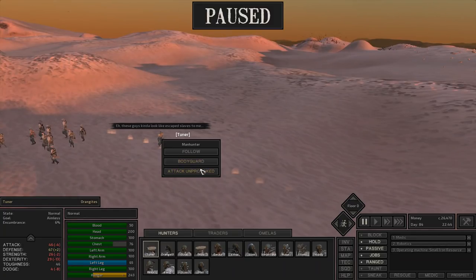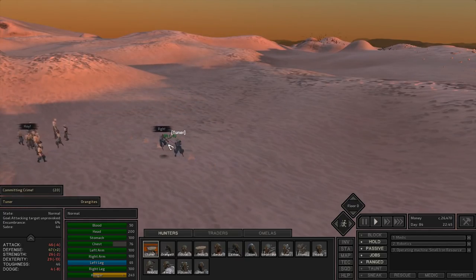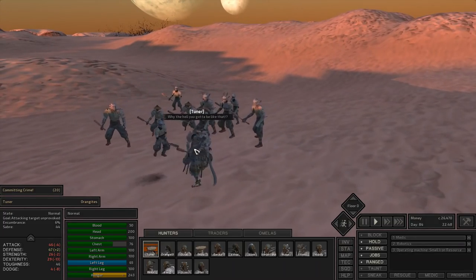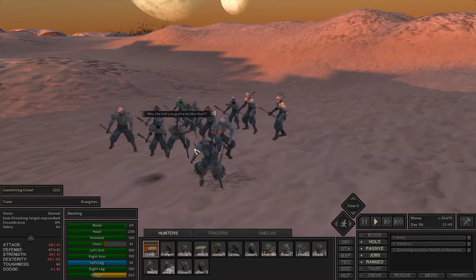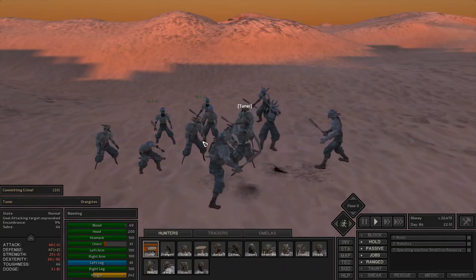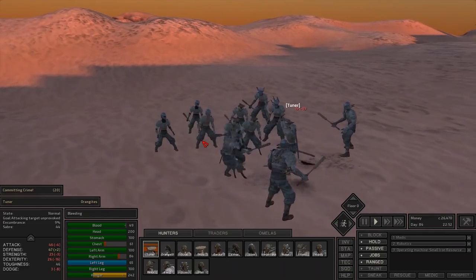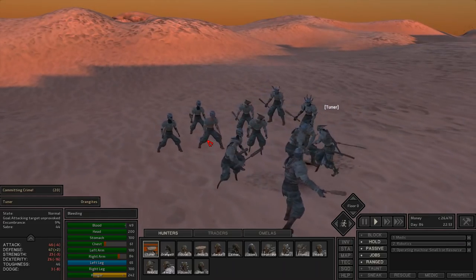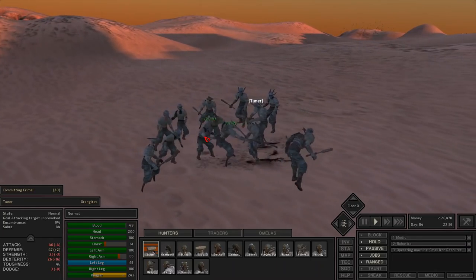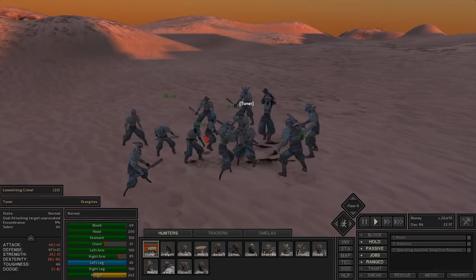As you can see, you can do an attack that hits one person, but that other attack he just did can hit multiple people at once. A saber is pretty nice because it has the capability of hitting a few people at a time, and it has a really nice defense bonus — he just hit I think four people there.